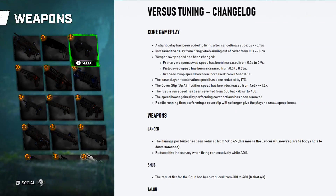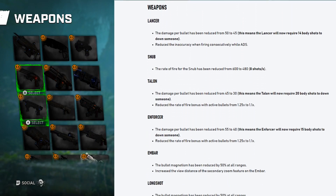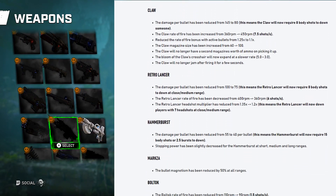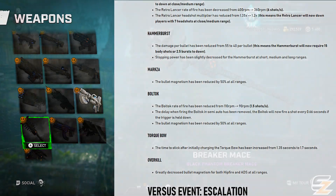As a quick overview, there are several changes being made to the base movement and weapon swap speed for the following weapons: Lancer, Snub, Talon, Enforcer, Ember, Longshot, Claw, Retro Lancer, Hammerbus, Marxer, Boltok, Turbo, and Overkill.